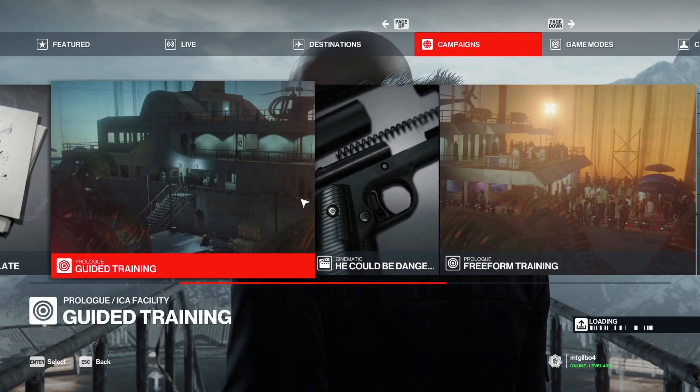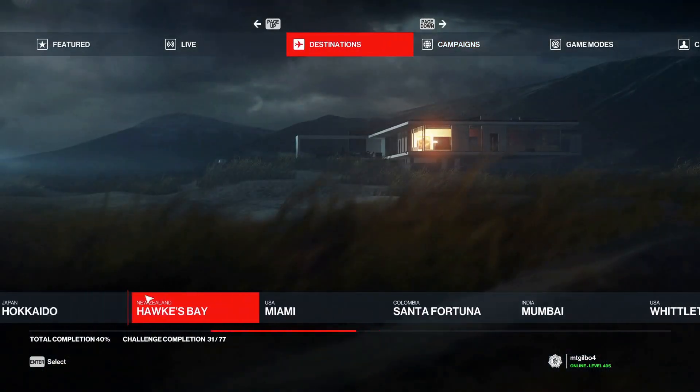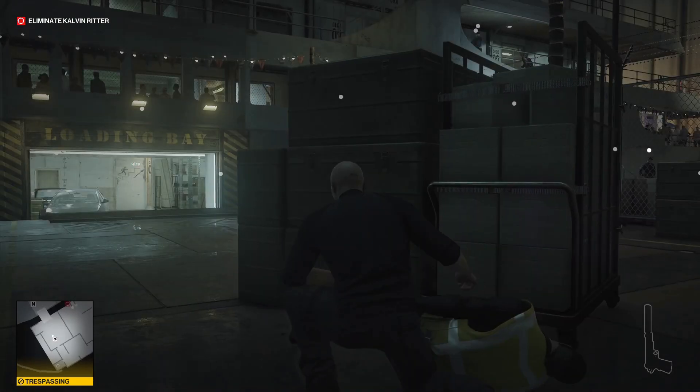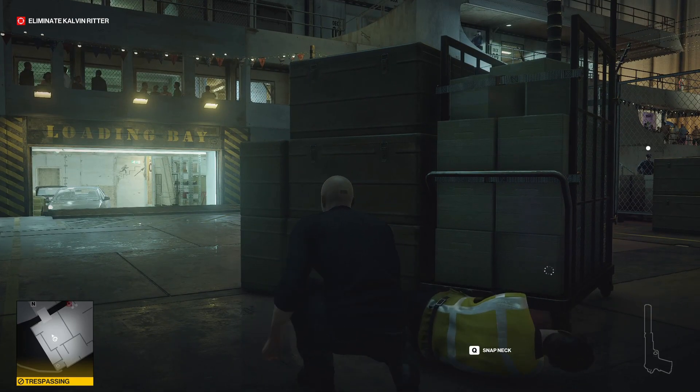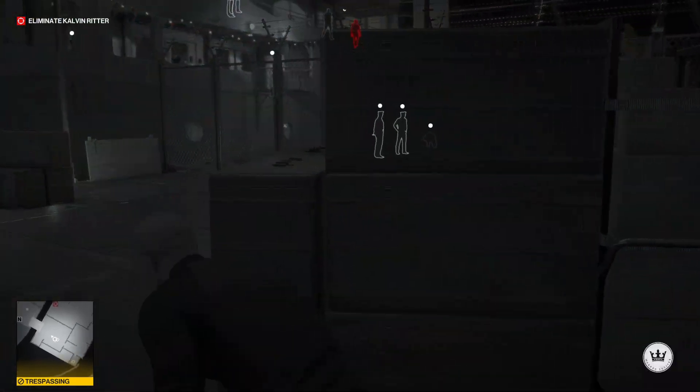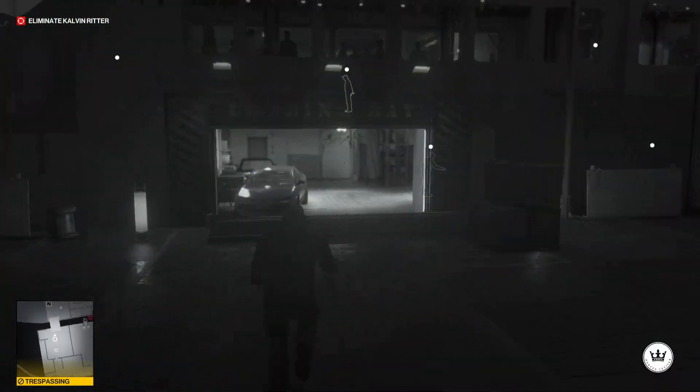There are two parts to the so-called first mission. Let's go ahead and click freeform training and get started. So here we are — we take out one of these guys down here. I kind of skipped a lot, but basically there's a guy in the other area that we took out, and we just knock him out.